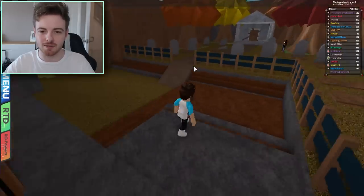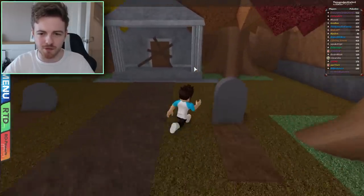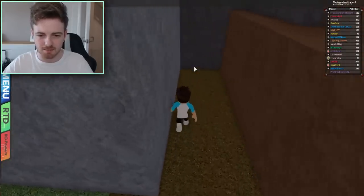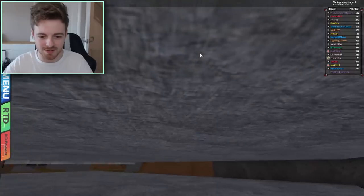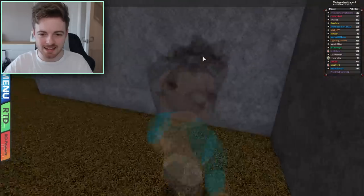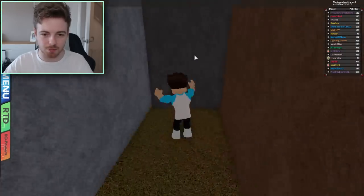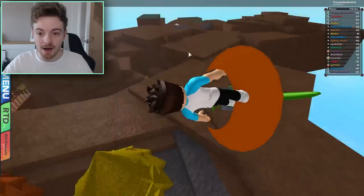I knew there wasn't going to be anything inside of here, but still it was requested so I want to check it out. I genuinely haven't checked this place before so I really don't know. So let's go to the back here, maybe we can go inside and — oh god, oh god, what has happened? I am now a floor. Hello.